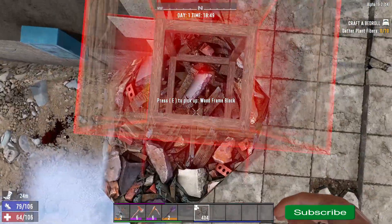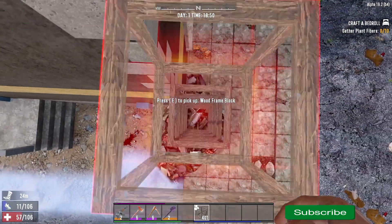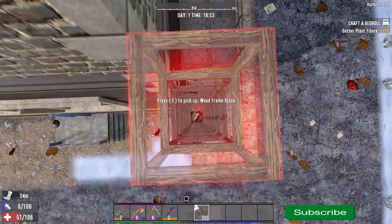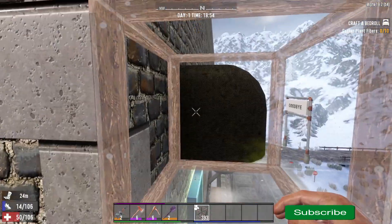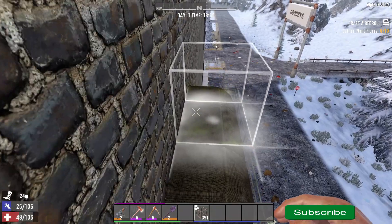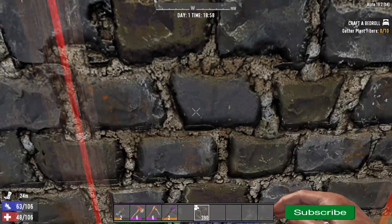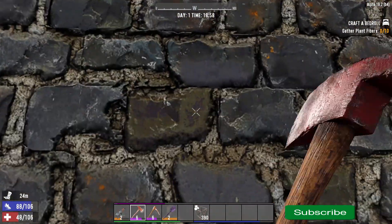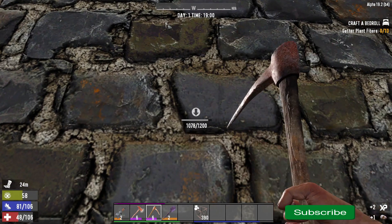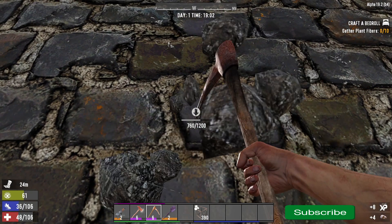Just pop one right there and nerd pull your way up - my guy's exhausted, stamina's terrible. Right, so what you want to do is only put one block on top of here, get out your pick, and crouch - because then you won't wake anybody. Once I've broken through this we should be in a good position to get the main loot.